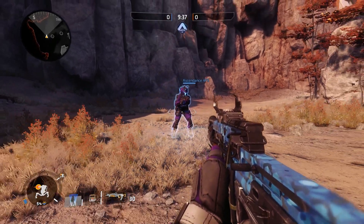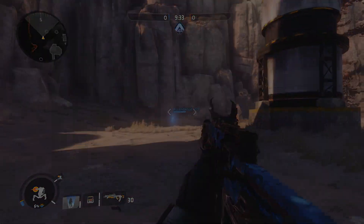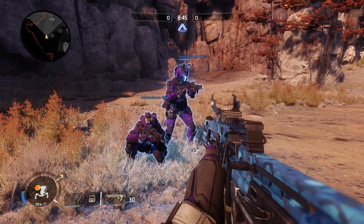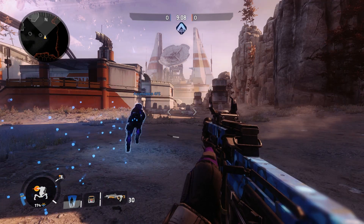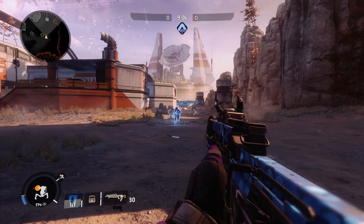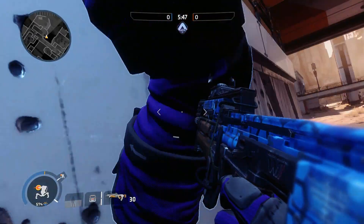The only difference is a small sparkly sheen that is only noticeable up close, and even then very hard to distinguish in the heat of battle. The hologram will mimic the action that you are doing when you activate the ability, be it standing, crouching, walking, running, sprinting, wall running, sliding, or even wall hanging.